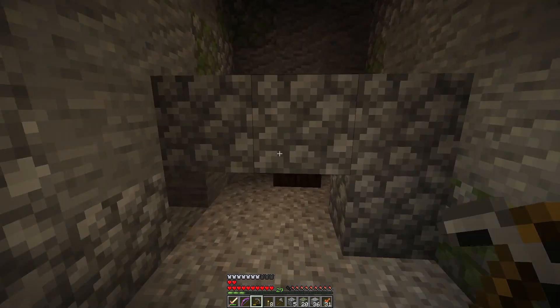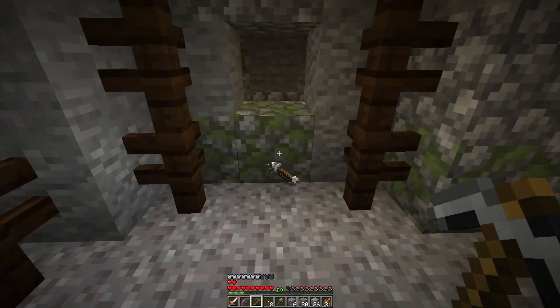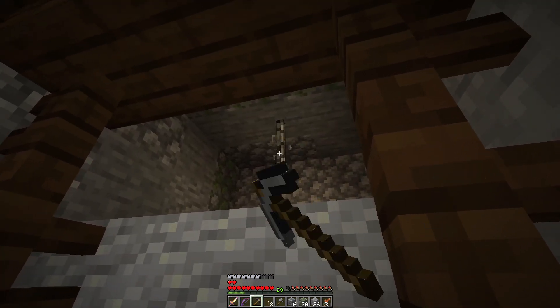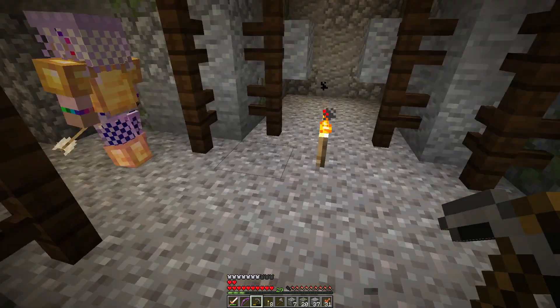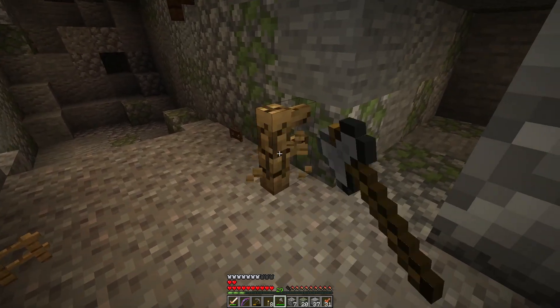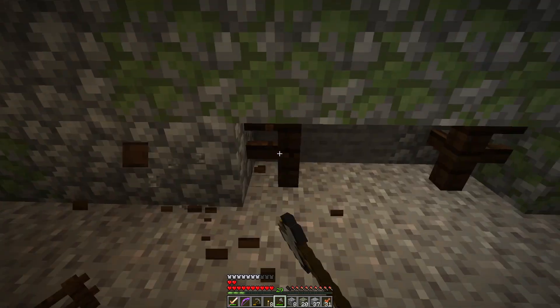There's nothing here — three fences, and there's a chest up here. It has armor, an Unbreaking bow, and an apple. Projectile Protection II and Protection I. Another bow! You've been doing all that fishing and now we're coming across bows. We're going to need the bows because we're going to die a lot. Think positive, Gene. At some point we're going to stop dying.